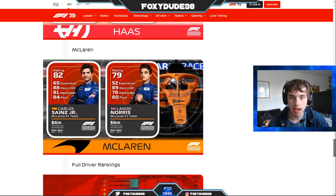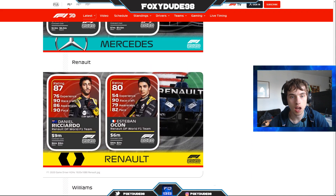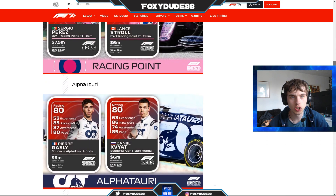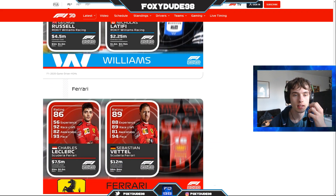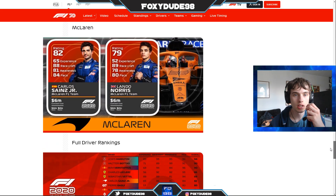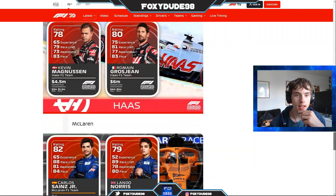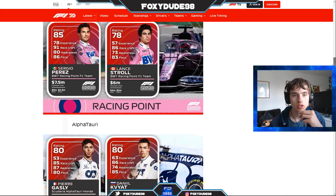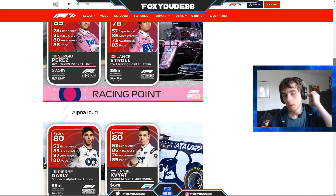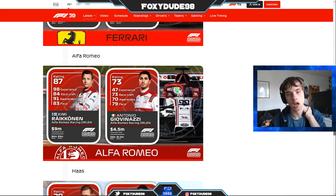Let's compare Sainz to someone at a similar level. Looking at Sergio Perez, who is 85 rated: Perez has more experience than Sainz's 65, Perez has 91 racecraft versus Sainz's 88, 80 awareness versus Sainz's 81, and 86 pace versus Sainz's 84. Perez is better in pretty much all stats — I think Sainz has been treated quite harshly here.